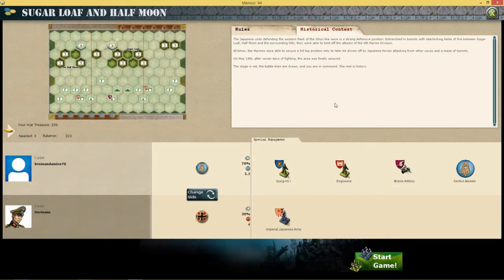The Japanese units defending the western flank of the Shuri Line were in a strong defensive position. Entrenched in tunnels with interlocking fields of fire between Sugarloaf, Half Moon and the surrounding hills, they were able to hold off the attacks of the 6th Marine Division. At times the Marines secured a hilltop position only to be driven off by Japanese forces attacking from other caves and a maze of tunnels. On May 19th, after seven days of fighting, the area was finally secured. The stage is set, the battle lines are drawn, and you are in command. The rest is history.